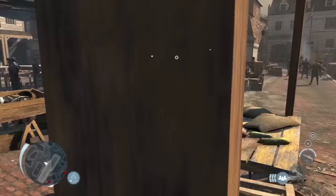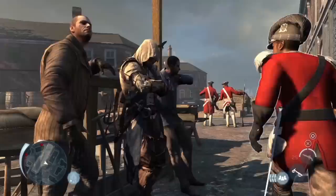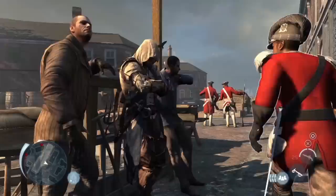So Connor can also blend between any two characters in the world, such as these stationary guys, and mimic their actions, allowing him to hide within any crowd. And of course, even from this position, you can assassinate your enemies.